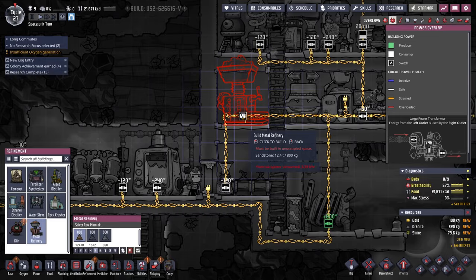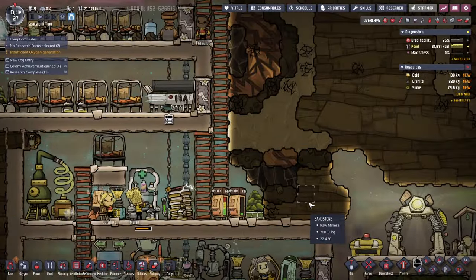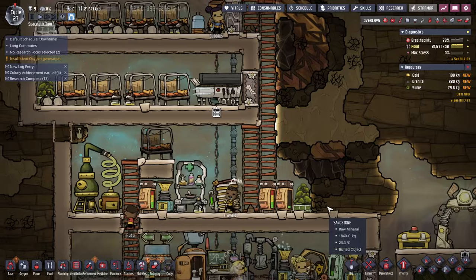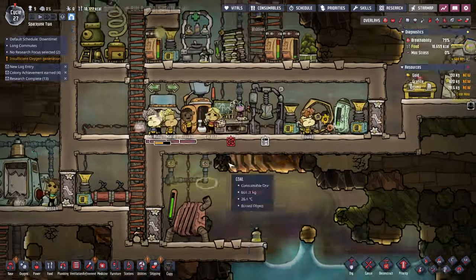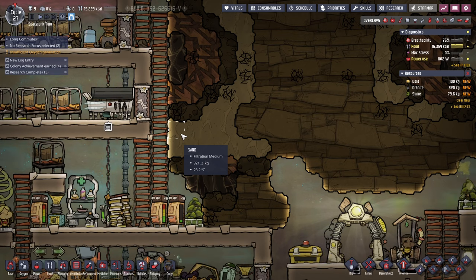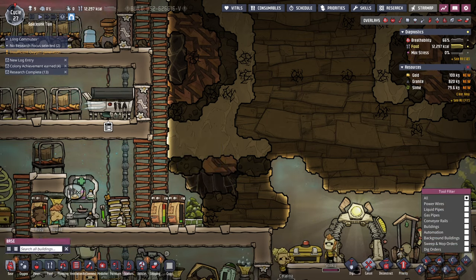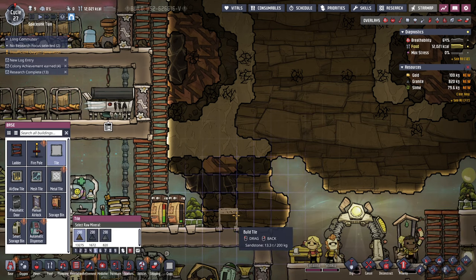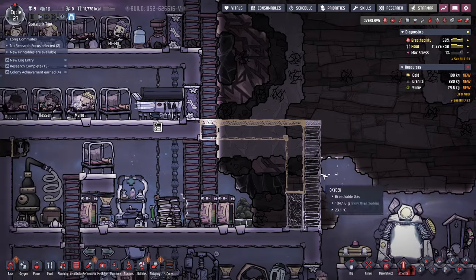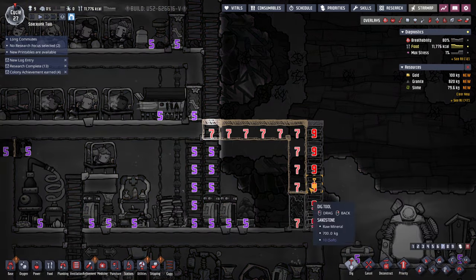The metal refinery can't fit anywhere at all. We can put it down here — I think we can clear this up and put it up here. So we should seal up this area. Got an airlock there, airlock there, airlock there. Really, there should be an airlock before the ladder. I'll need to do some rearranging here. What we'll want is the ladder outside, and then we can get rid of the ladders here. We're going to cut out that ladder pretty soon though, and we'll also have to dig this bit.